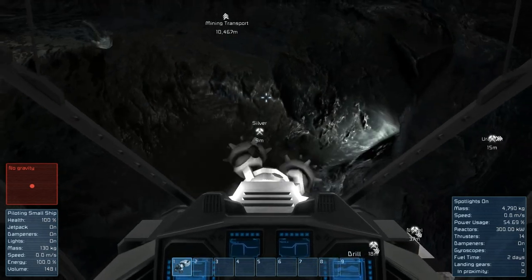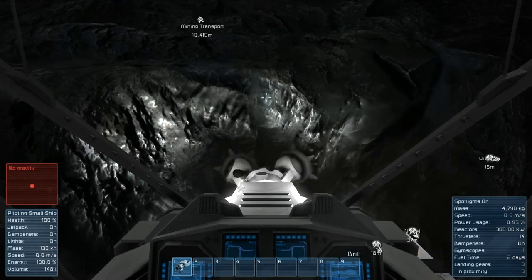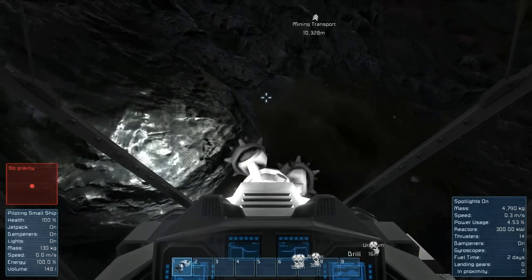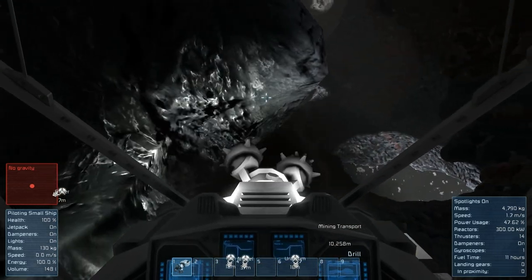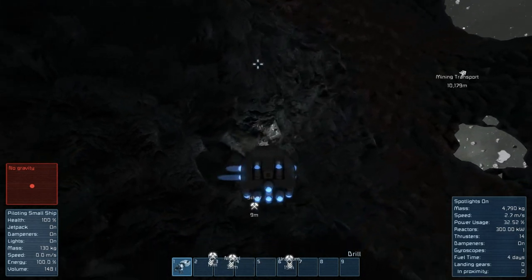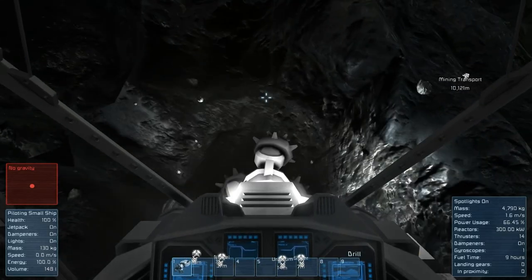It gets to the point where my game's really slow. I still get good frame rate — frame rate's not an issue — but the game actually slows down. It's like some weird lag I've never seen before, but it happens in this game. It's a known issue. It happens a lot when I mine, so I try not to do too much mining on video, because it's also kind of boring. Although, when I make my six-drill mining ship, you guys are going to flip — it's going to be so cool.